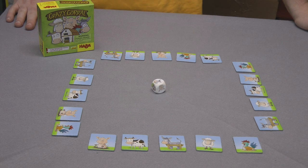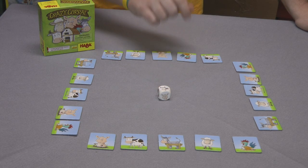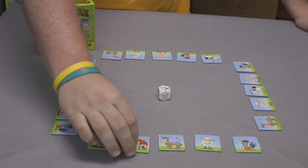The player who can best crow like a rooster starts by rolling this die. If the animal on the die is still out of the barn, you can flip them over to close them into the barn.